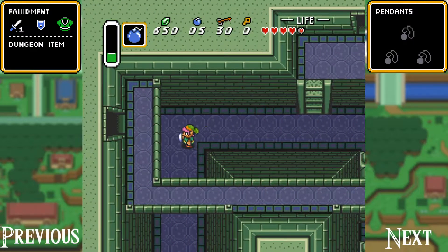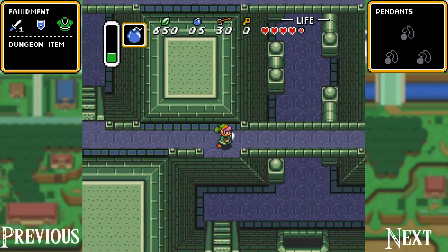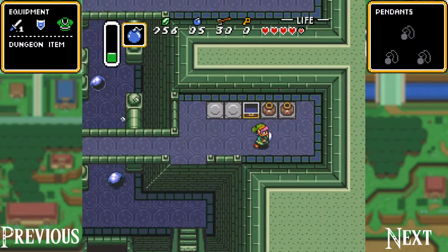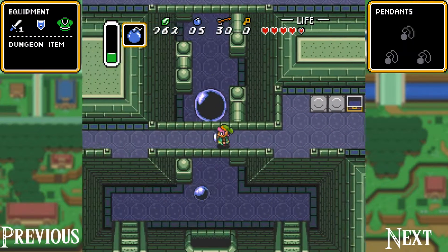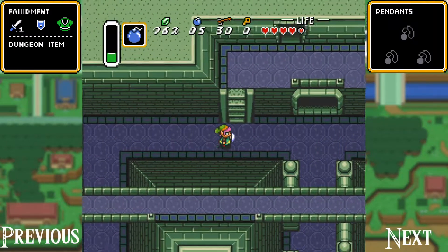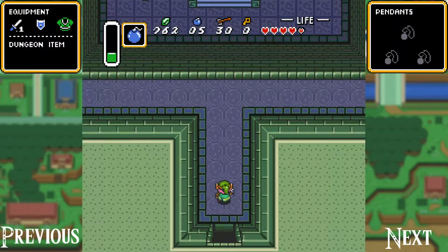We'll run past that and go over to the left — there's another chest we're going to grab. There we go: 100 more rupees. If you're maxed out at 999 at this point, you might not want to open that chest because you'll basically waste the rupees — your counter won't go up since you're already at max. There's really only one big purchase to make in the game, and after that rupees are more or less useless.